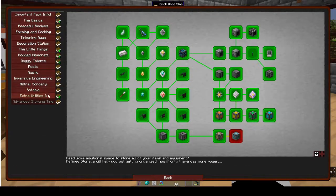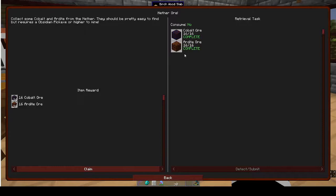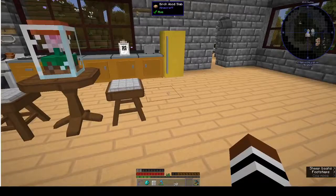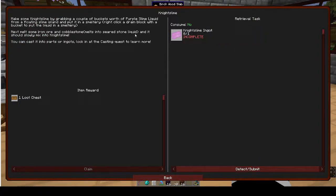So we have finished Extra Utilities 2. For Tinkers' Construct - tinkering away - I collected nether ore, cobalt, and ardite in the nether, you just had to get 16 blocks of each. I wanted to do night slime so I went ahead and got some purple slime liquid because I had a purple slime island bookmarked. The recipe says: grab a couple buckets worth of purple slime liquid from a floating slime island and put it in a smeltery, then melt some iron ore and cobblestone - the cobblestone melts into stone liquid and will slowly mix into night slime.